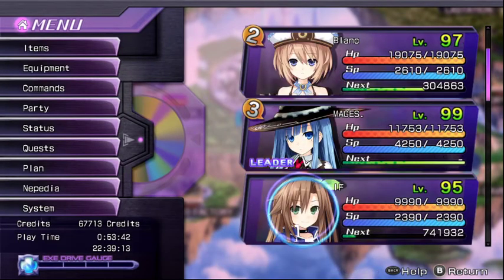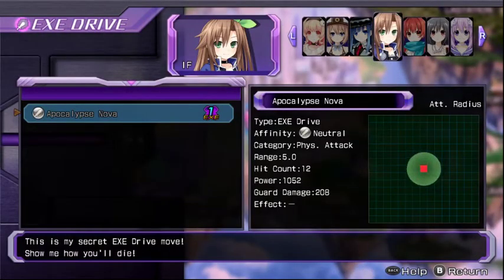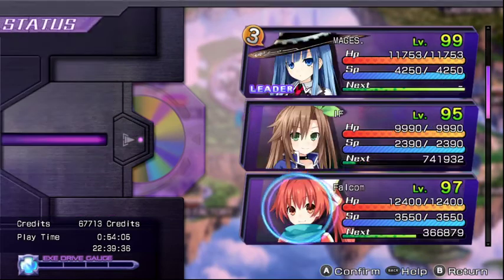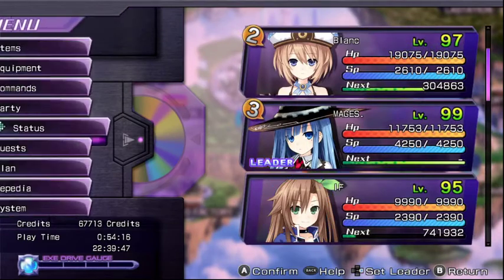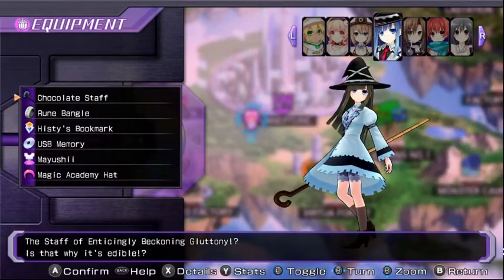If you're around level 40 to 50 you can go into any zone and use IF's EXE Drive, which is an AOE attack that does a lot of damage — especially useful for grinding in earlier chapters. When you don't have Magus, IF is probably the best way to go. If you fully spec out both characters, IF does something like about a third of what Magus will do.